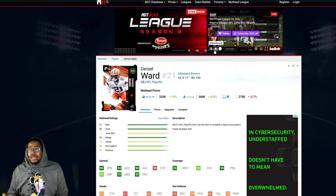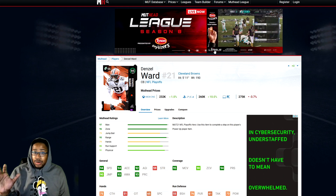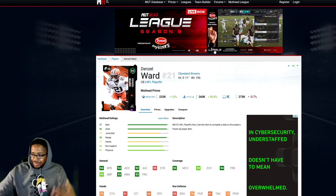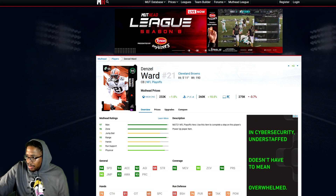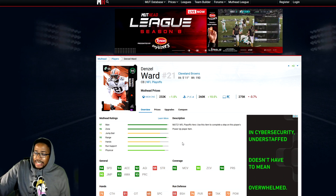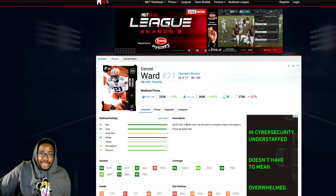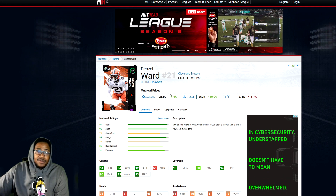Next we have Denzel Ward, which is also probably one of the best corners in the game. But personally, he's been getting cooked for me — I don't know why. He got demoted to number four on my team. 94 speed, 94 acceleration, 92 agility, 90 jumping, 93 awareness, 93 play recognition, 95 man, 90 zone, 94 press. He's 5'11", 190 pounds. He's solid on paper, but he just doesn't live up to these stats — he keeps getting picked on. Even Deion with 99 man, 99 zone, 99 speed still gets cooked sometimes, but I expect more from Denzel Ward.